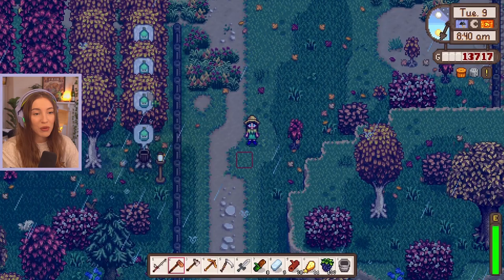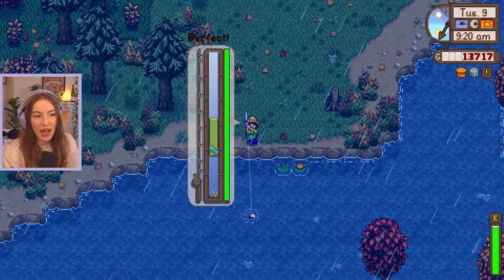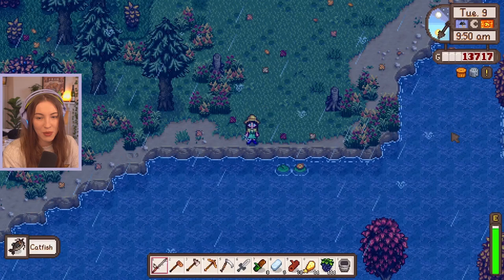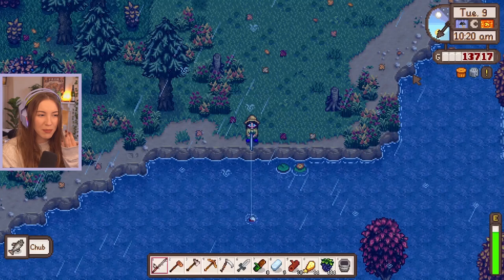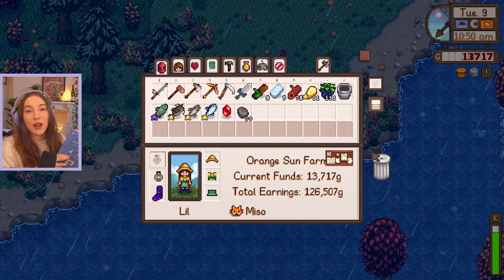We've also got some oak resin which is amazing because we'll need to make kegs soon. Let's fish down here - I have no idea what patterns the fish have. We got a shad - I think we have that already. Oh no, that was a catfish and it took forever. We need tiger trout and walleye. That catfish was really hard and I spent way too long on it. We also got a salmon and a chest - we got a ruby! That's a spicy eel sorted. I've checked my stardew guidebook: walleye isn't even available until 12pm, and tiger trout is 6am to 7pm in rivers.